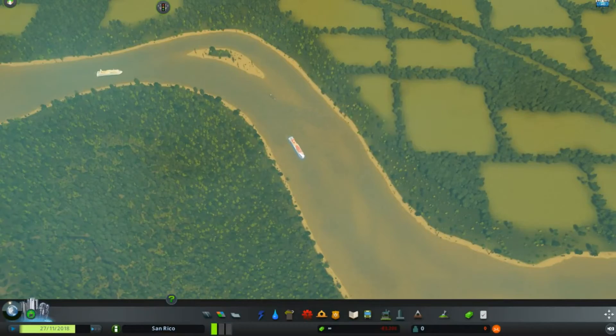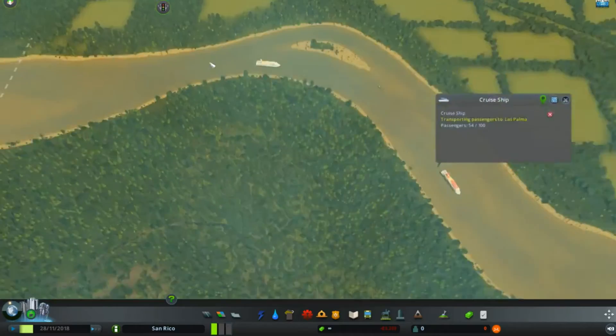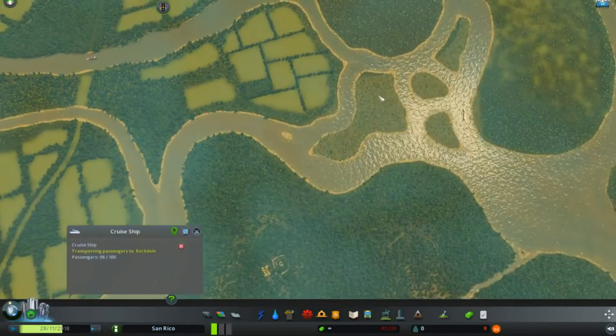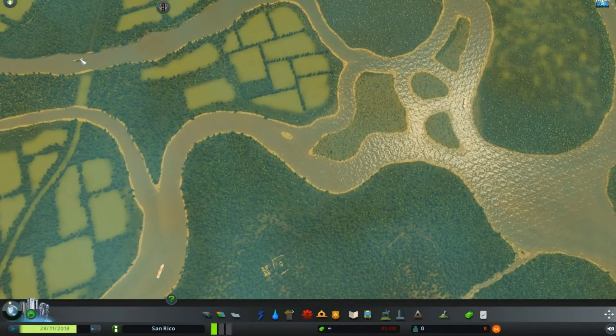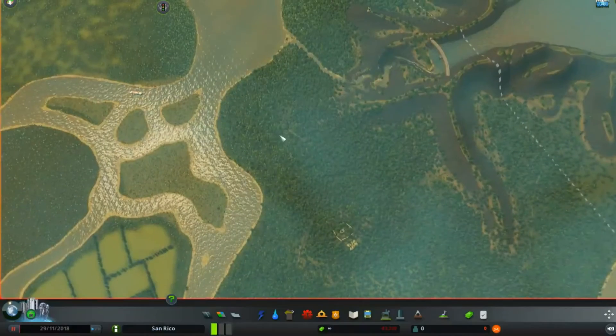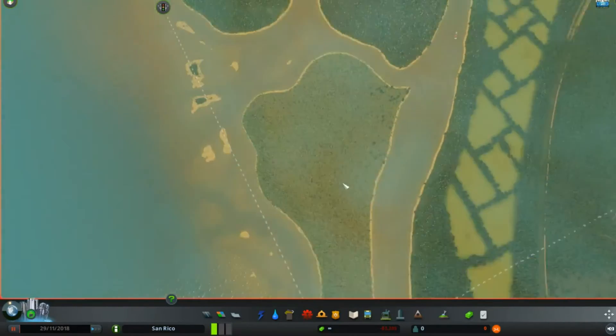It looks like what we're going to have to do is really take advantage of these cruise ships and these rail lines. We're going to have to get some passenger cars and some airports in. Which is really interesting, but that's fine — we'll make it work.